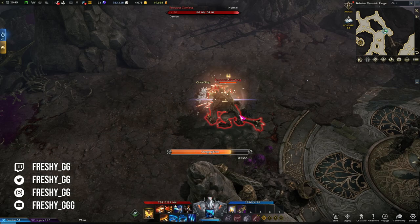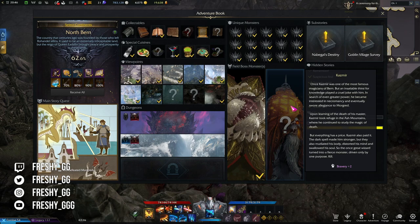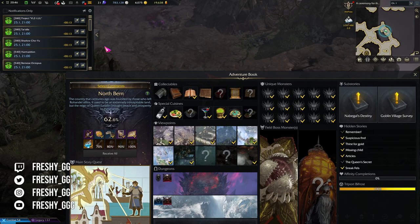When it comes to field bosses, there can be a maximum of two that you need to kill per continent. In higher regions and continents, one if not both of the bosses will be event bosses. You can see in your event calendar when the boss will spawn — for example, you can see when Bernie's Octopus spawns and where the location of the boss is.